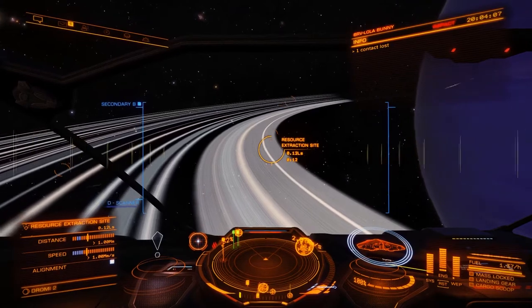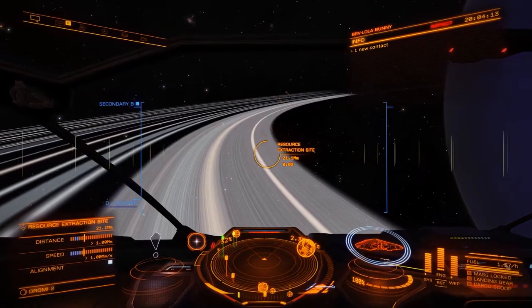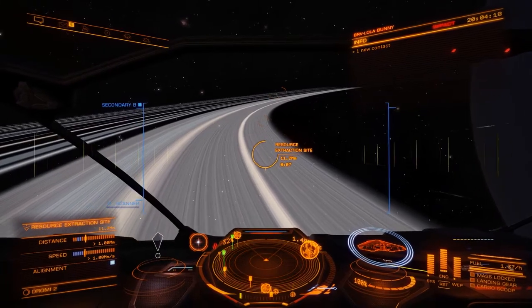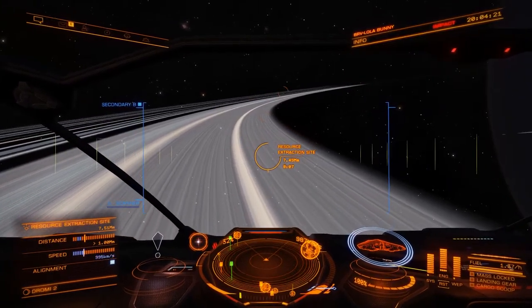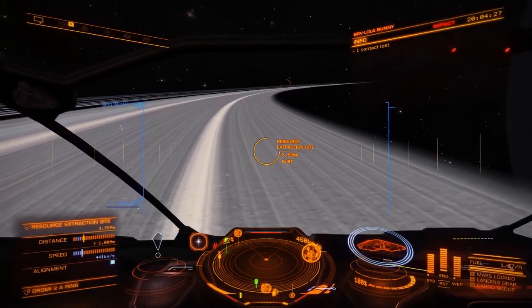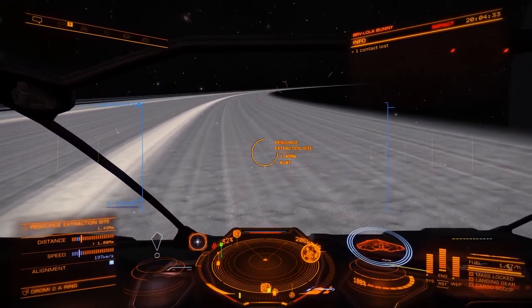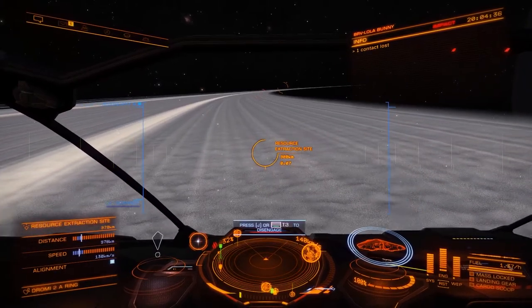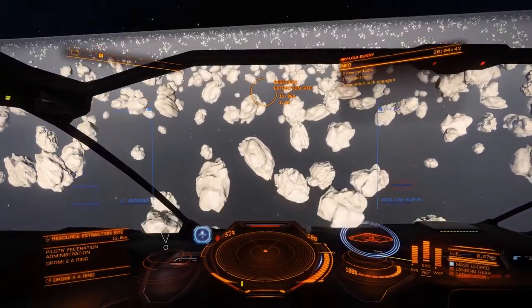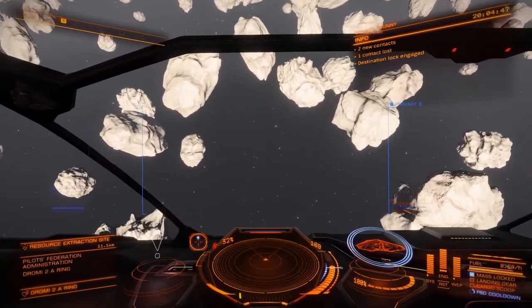We literally just drop into the ring. Theoretically you can jump into any part of the ring and just start mining, but when we get further along we'll get a surface scanner and you'll be able to see the best place to mine because hot spots will be visible. Let's drop in here — these are icy rings. We may attract the attention of a pirate but we don't need to really worry about that right now.